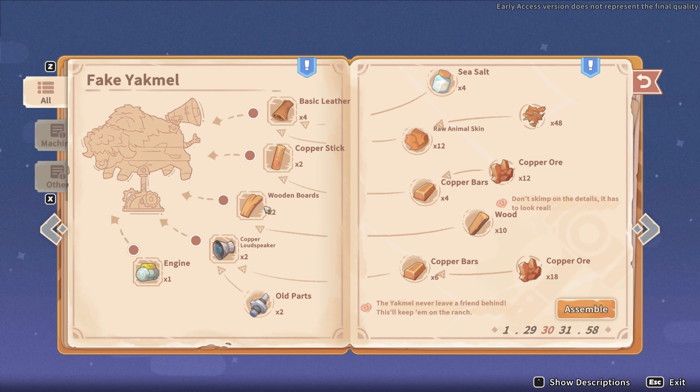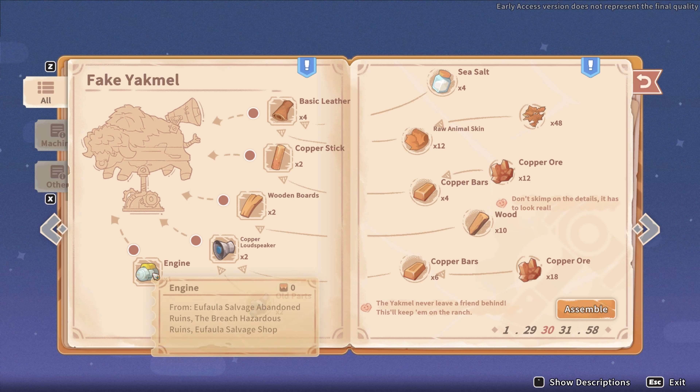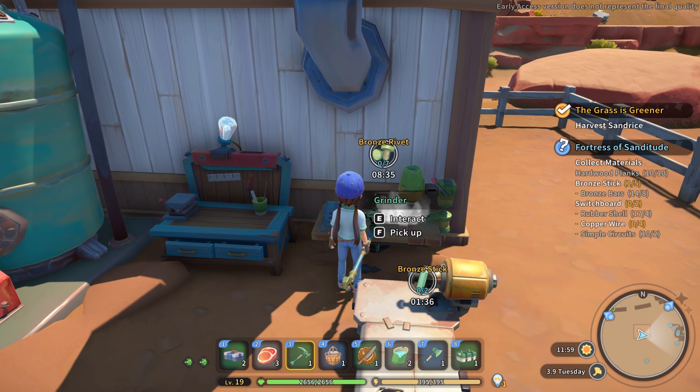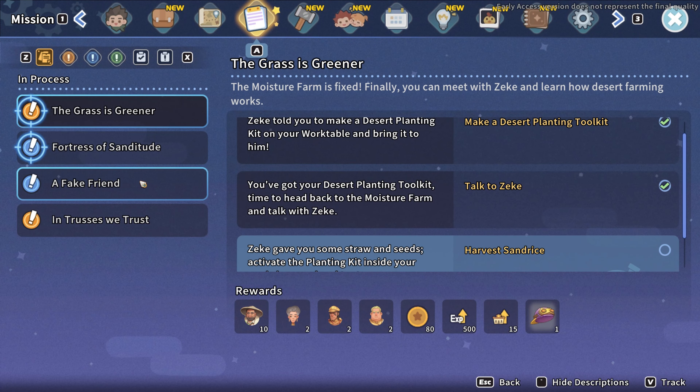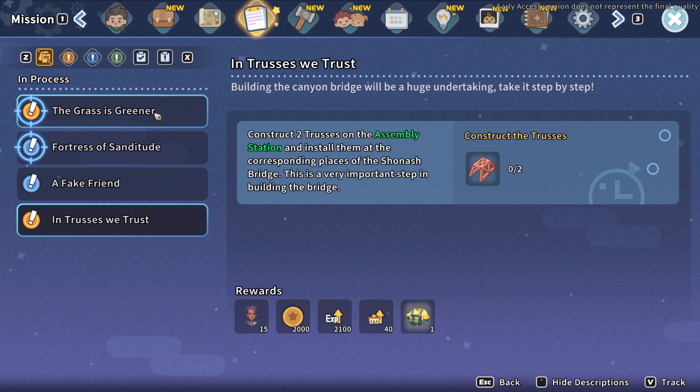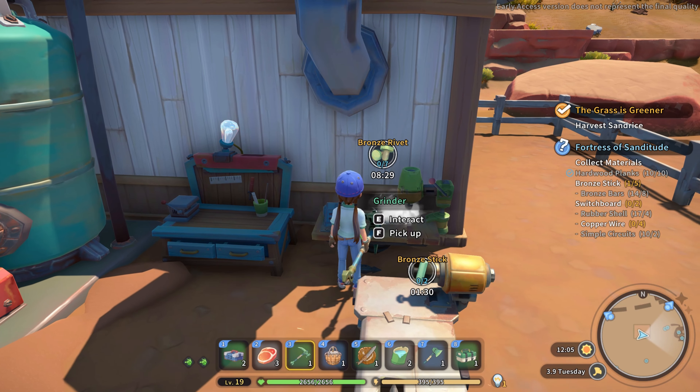Let's see what we do with that jack mold thing — fake jack mold. Basic leather, copper steel, wooden boards, copper loudspeaker, engine. We have the hardwood planks — there we get the bronze sticks and the rivets. We get the jack mold and an engine. The grass is greener. What are these things? Fake friend — and who's the jeopardy?